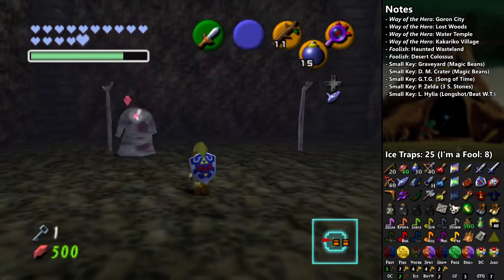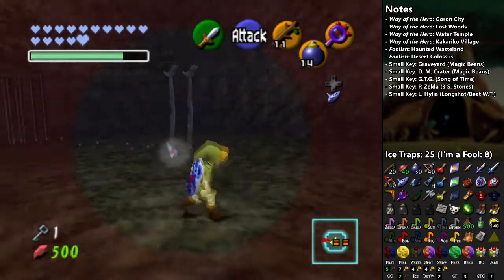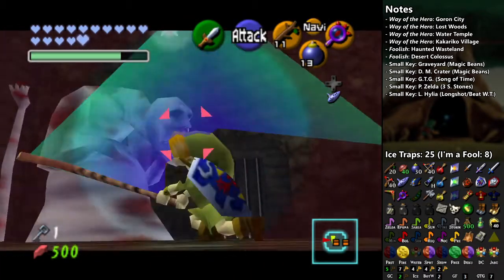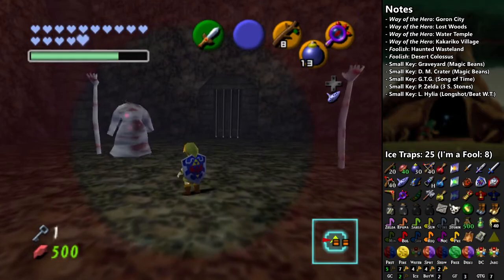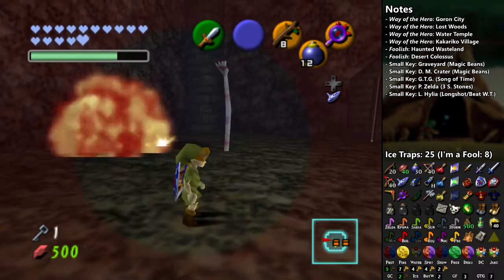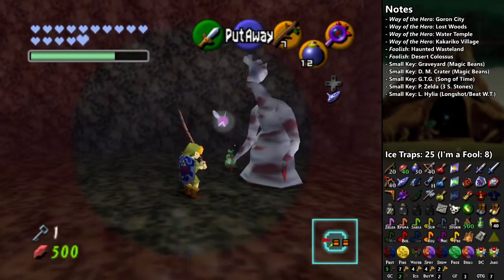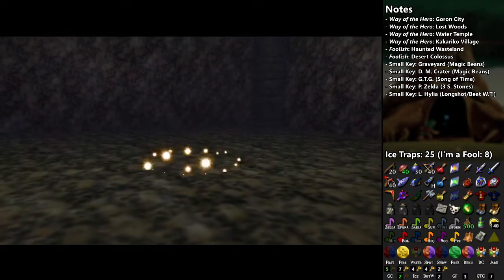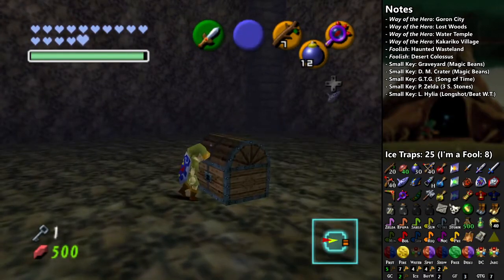I've got Deku Sticks aplenty, so it's just all about having fun. I did not mean to throw another bomb, but if it hits something, fine. I probably should have been trying to jump slash a few times, but I'm not always the most efficient. The hitbox on Dead Hand is a little wonky — if I don't aim the jump slash right, I'll actually hit Dead Hand and get hurt.